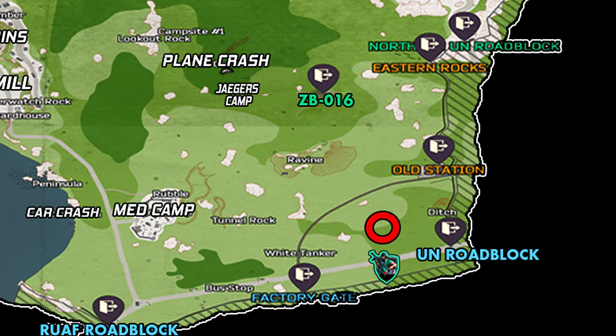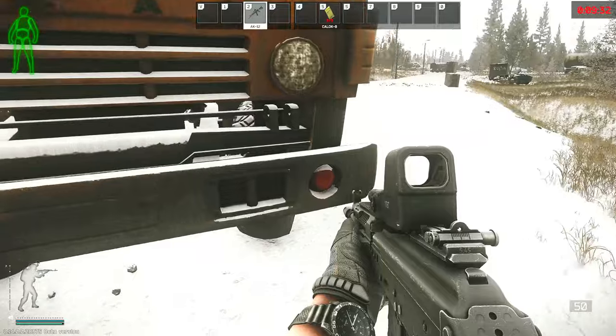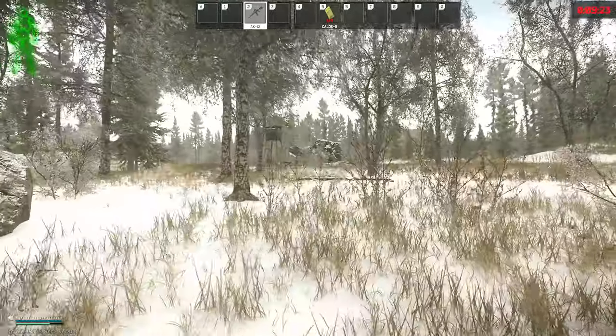My PMC is just outside the UN roadblock. If I turn around and walk up to the front bumper of this orange truck and then turn directly around and run into the map, then straight ahead of us will end up being the first weather station.